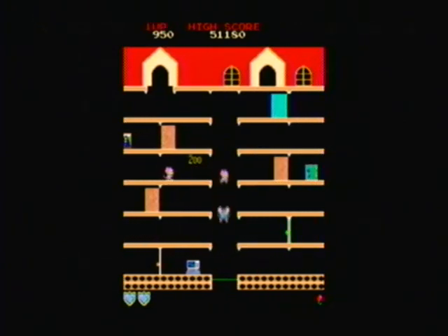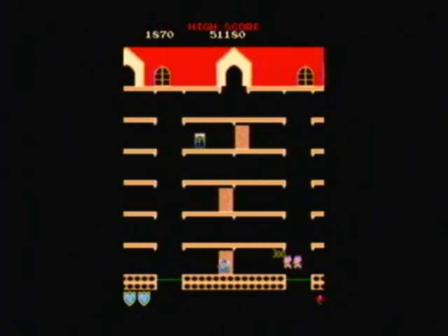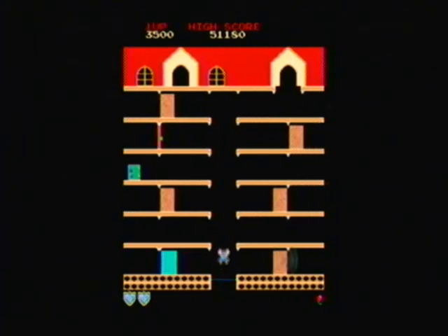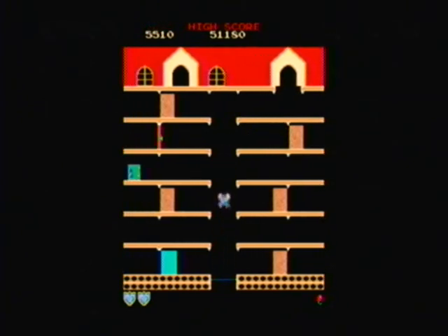I'm only going to do it on this first level, because honestly after that it gets way too difficult. What you want to do is get the radio — both radios — then both TVs, computers, paintings, which look like the Mona Lisa, and then the safes. That's 8,500 points if you can do it in that order.